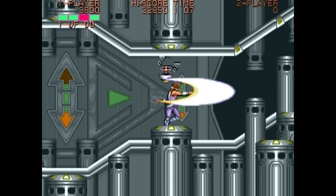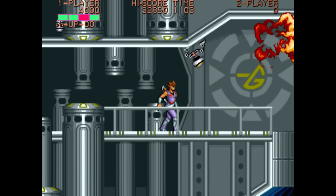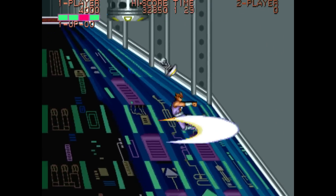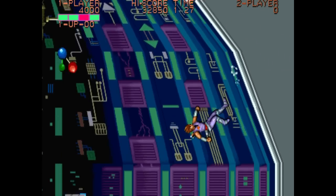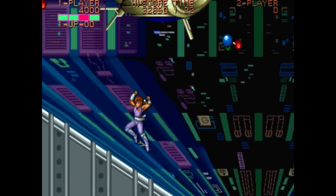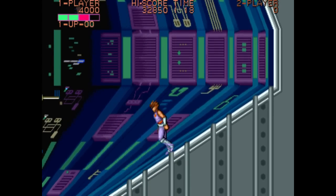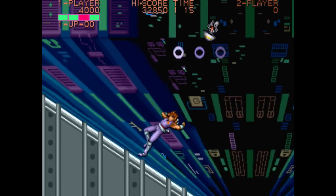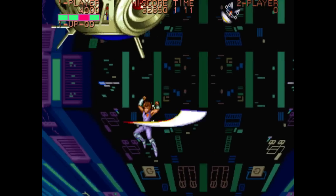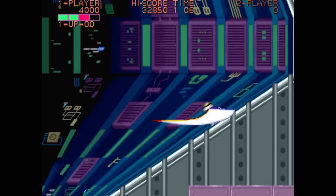Now those big bruiser guys I fought a bunch of in Strider 2014 — I'm wondering if they're supposed to stand in for... okay, get ready for a cool boss. This is the gravity core of the ship. What it does is you go around and around it to hit it and then it flings you against the wall. You kind of can't help but take hits with this guy, which I think is kind of stupid but whatever.